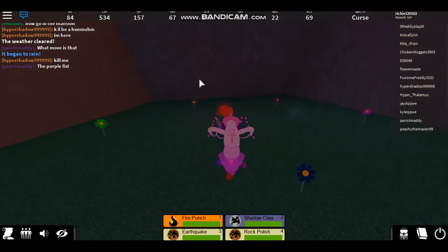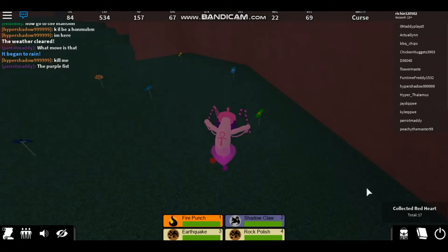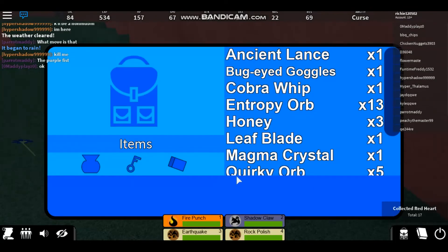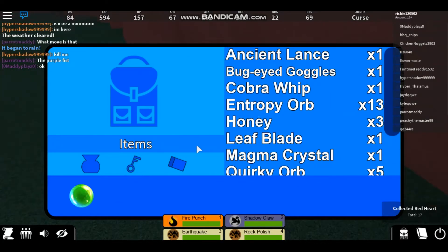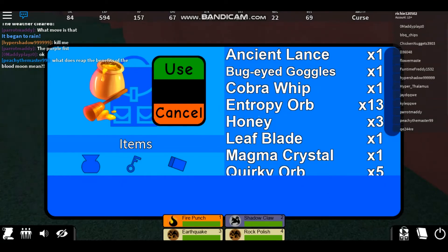Apparently red hearts can also spawn in the flower garden - didn't know that. But then once you have your honey and you're here, there's honey right there. You click that, you use it, and then you get the Valentine Flora Fluff.